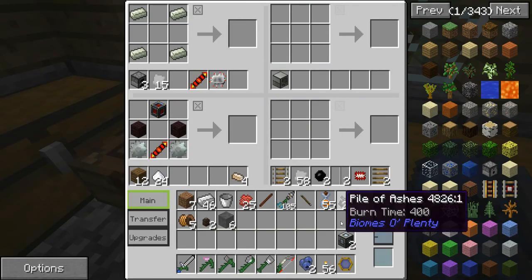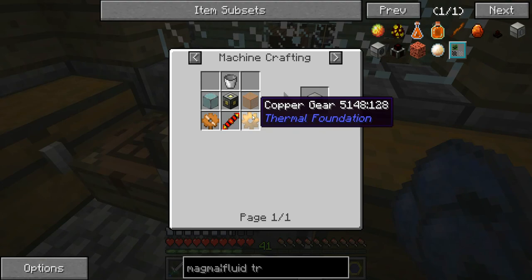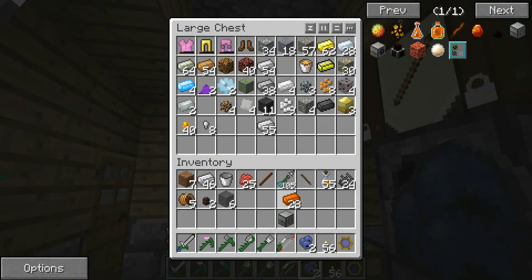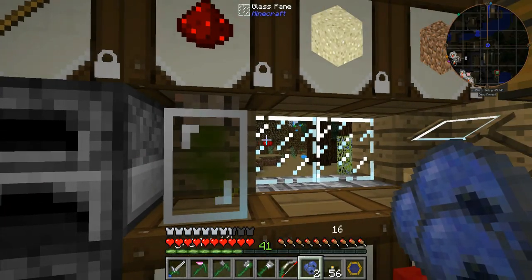Let's run back over, take our nice shiny two new machine frames, and make one into our magma crucible. The other one we'll need a redstone reception coil for. The fluid transposer needs two copper gears, two glass, and a bucket — I've got a bucket on me. Do I have any copper gears? No I do not. Let's go make some copper gears and get some glass from someone — they appear to be out of glass.